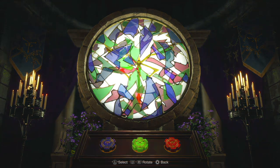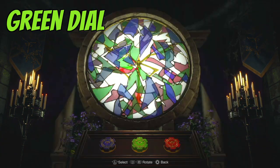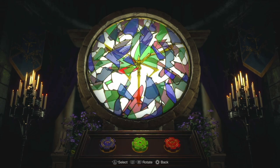Start with the green dial initially and look for this specific shape. Now rotate it to align with the top middle of the plaga icon.